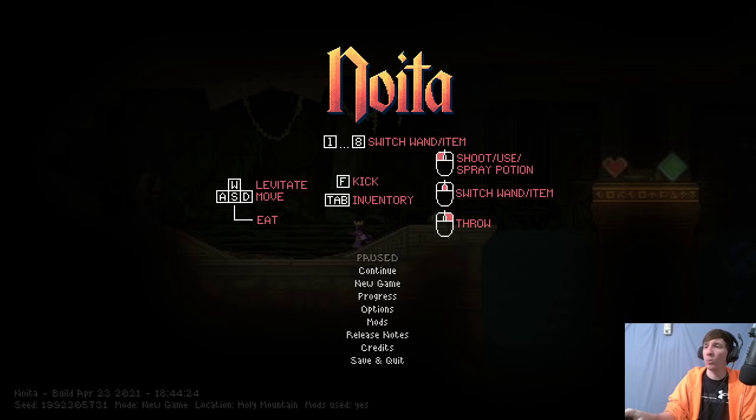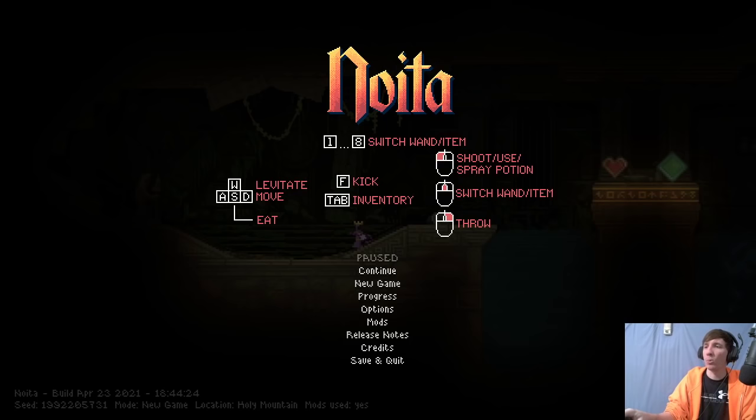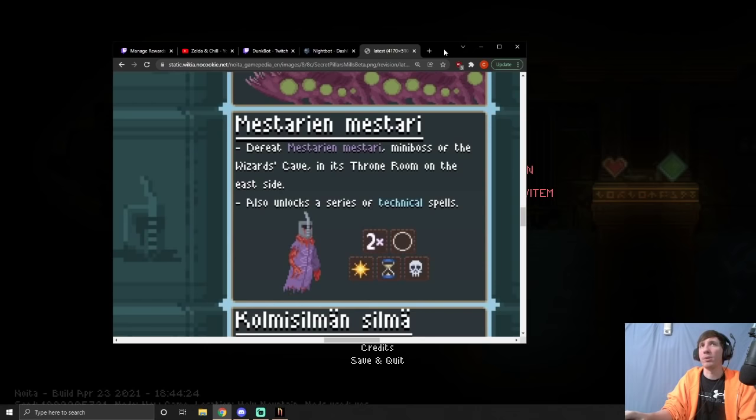One last thing before we get into it — this guy right here is the Master of Masters. It's a boss that spawns in the bottom right of the map, and that is where you unlock these spells. If you've never killed this guy, these spells will not be unlocked. Usually if you're going to build an add trigger wand in a specific run, you need to go kill that boss to get him to drop that spell. It's still very rare — you'll see one every once in a while, but definitely not every run.